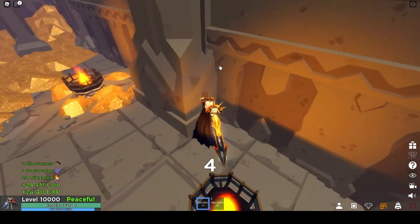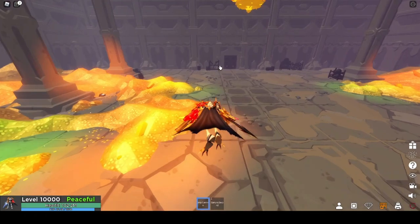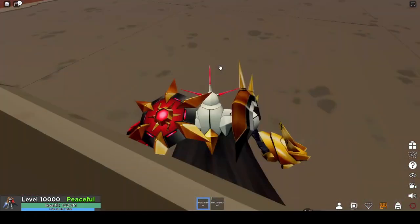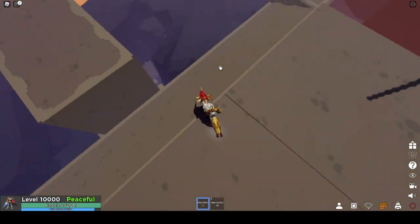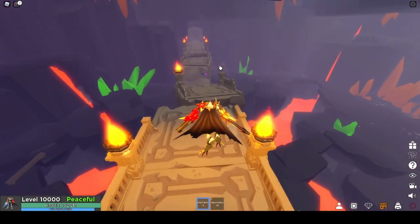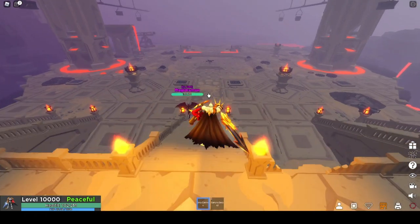Things can change with every update, so this could be new information, or I might be in a glitched server because these chests aren't despawning as they usually would. Usually there are two Megadramons that spawn in that chest room. Make sure you destroy the Megadramon that spawns near you so two of them can spawn — usually one spawns in the chest room and the other spawns near you, which is why there's always two.